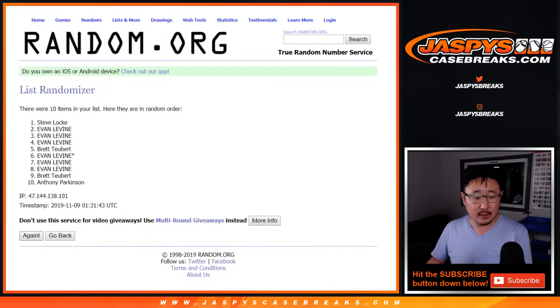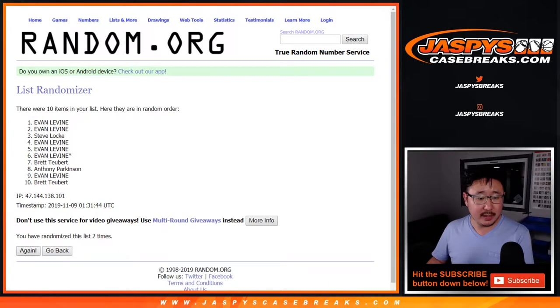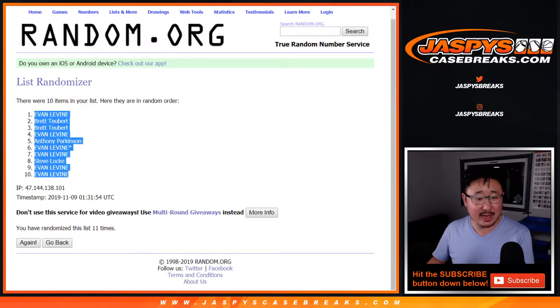1, 2, 3, 4, 5, 6, 7, 8, 9, 10, and 11th and final time. After 11 times, we've got Evan down to Evan.